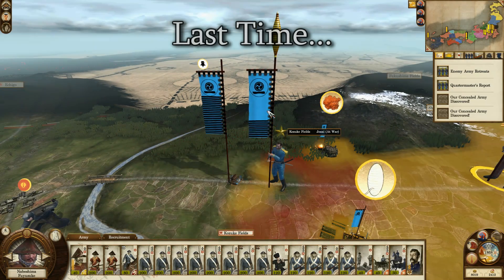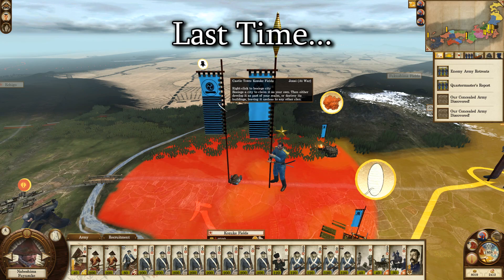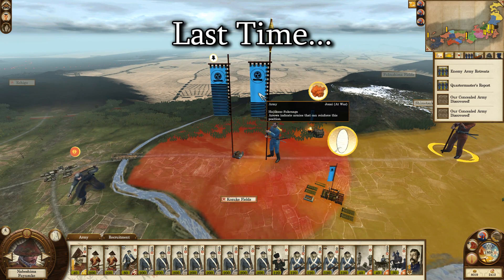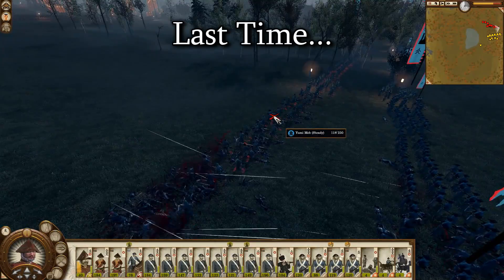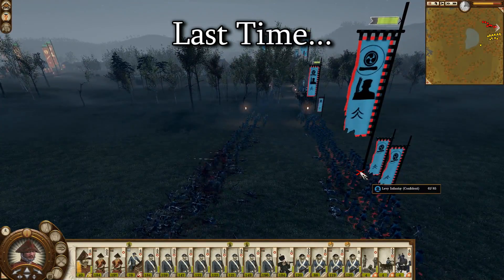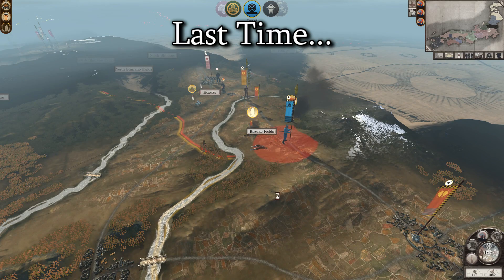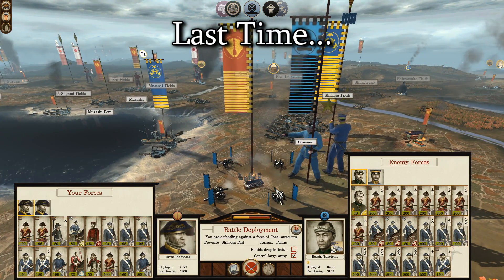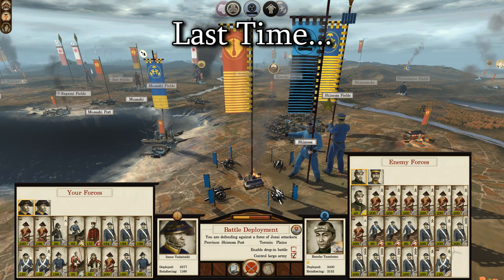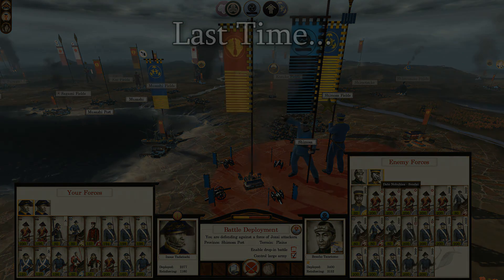Hello there, welcome back to the Saga Abridged Campaign. In the previous part, I tried many things to advance our omnidirectional cause. I was set back a few times, but in the end we did make some progress. I think we took at least one Imperial settlement and we did defeat the Jozai, one of our Shogunate enemies. To let you know how well that went, we're starting this episode being attacked by the Jozai, teaming up with the Sendai after their immediate betrayal of us.